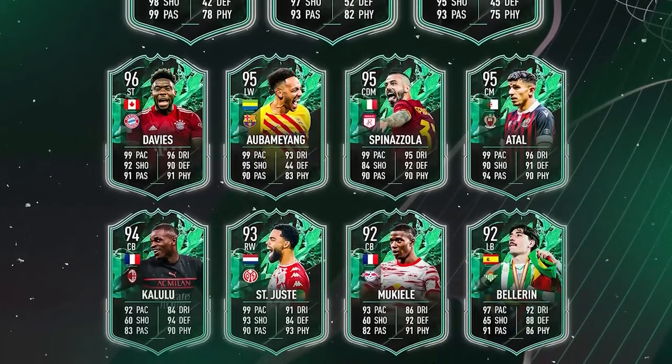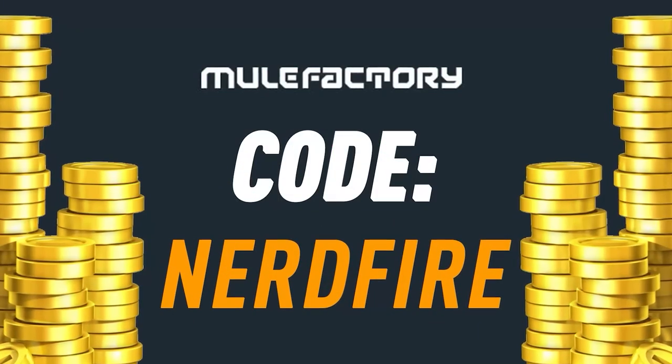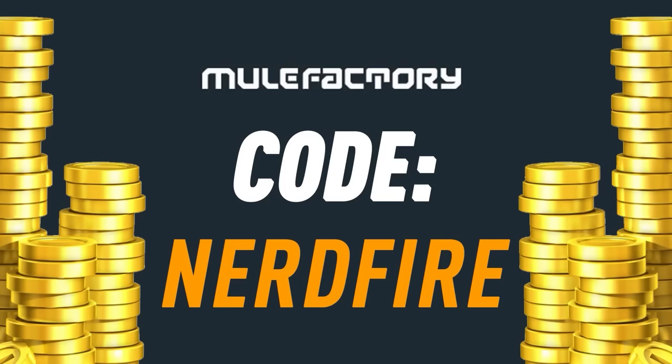Are you out of coins for the brand new Shapeshifters promo? I've got nothing left. Well then head over to mulefacturing.com for the cheapest, most safe and reliable coins, and use the code nerdfire at the checkout for 5% off your order.